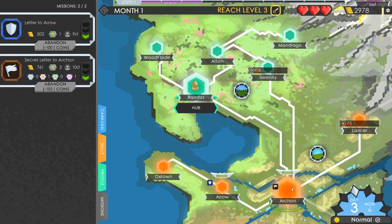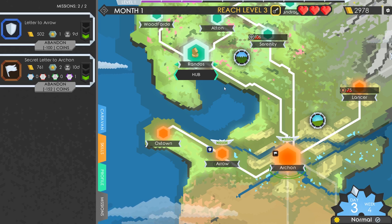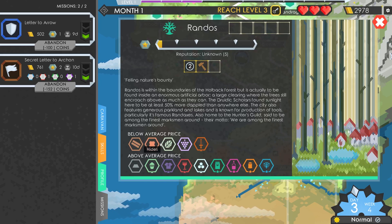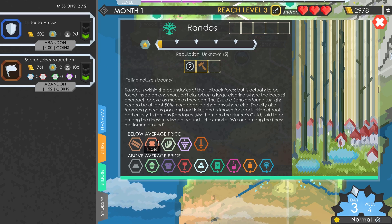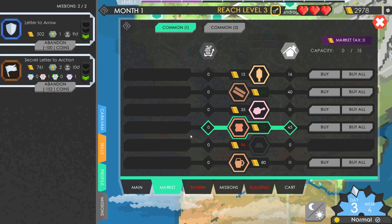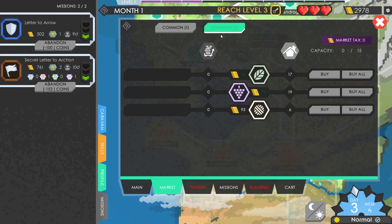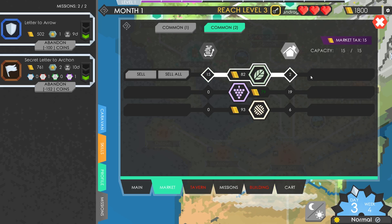The only things we definitely don't want to sell to Archon are beer or grapes. We can buy timber, hides, or herbs - all of those will give us a bit of profit. Herbs will probably end up turning much more of a profit, and there's 17 of them with space for 15. Let's just buy all of that. We're not really diversifying here, but never mind.